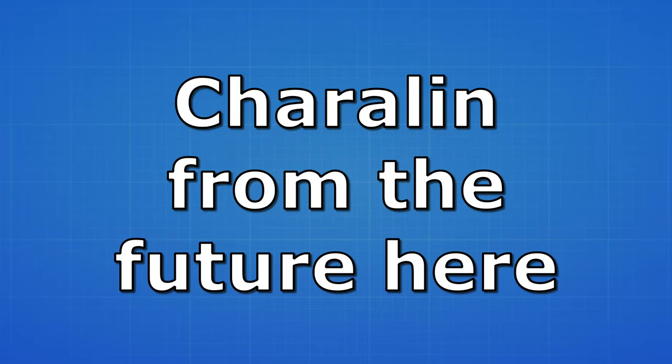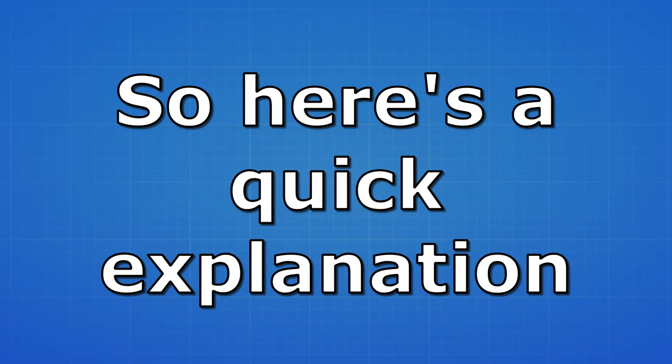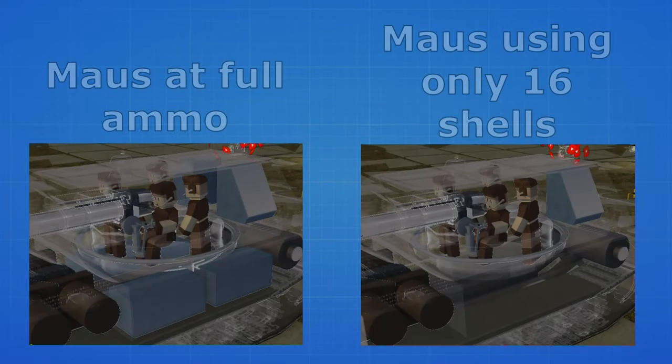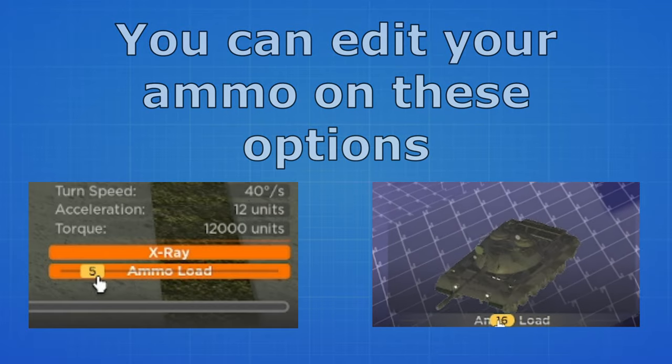Hey, Charlin from the future here. I kind of forgot to explain the ammo racks, so here's a quick explanation. Ammo racks is where your ammo is stored, and also acts as a weak spot. To prevent dying too quickly, I recommend bringing a low ammo count, like 10 to 15, depending on the tank and the gun of course — less ammo racks, more survivability.